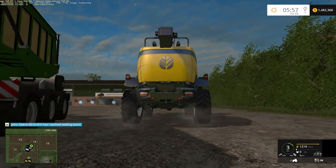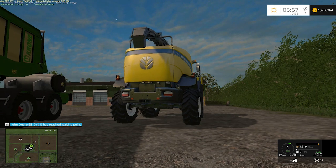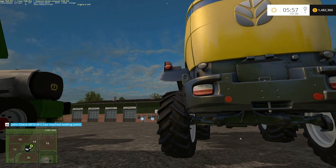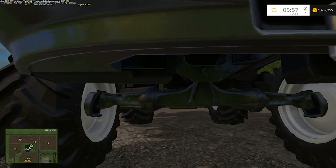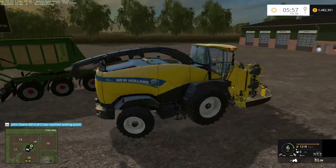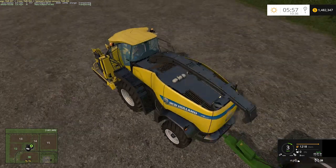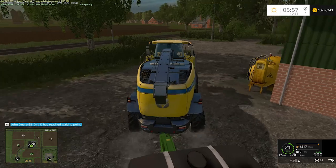Somebody said something about the axles on this thing not lining up on the rear tires. If you look at the rear axles, they are a little offset — but I don't know if that's not by design. They probably ought to be centered but I'm not going to sweat it. Front wheels on that Krone are doing a little jig. So we'll head this guy down to our corn fields and get ready to do some harvesting.